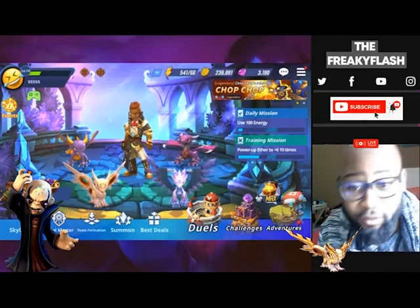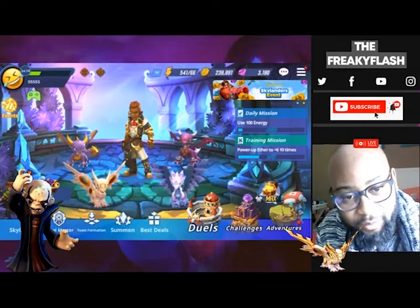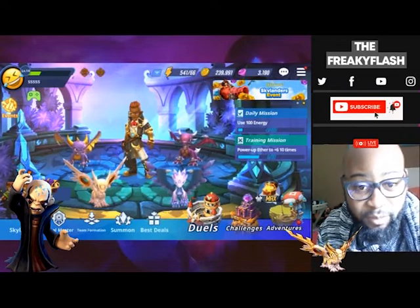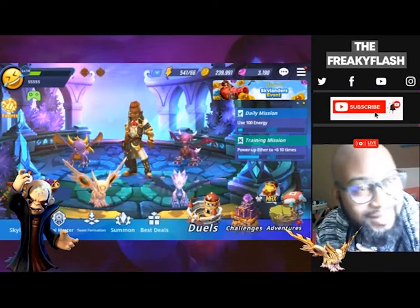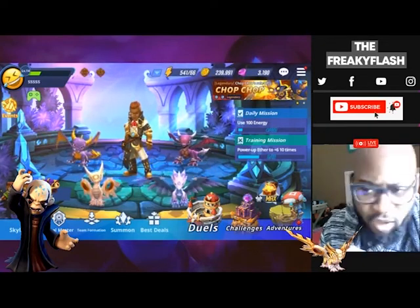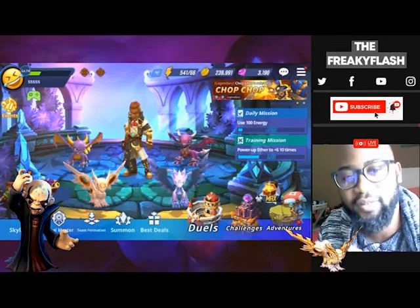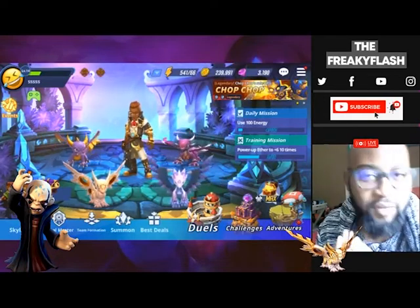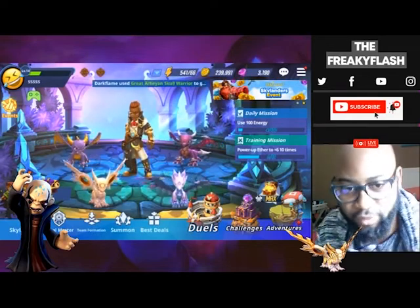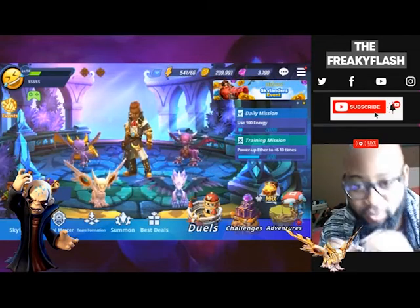Right off the bat, the two features that you're going to need to know about are combine and auto farm. Also on a side note, the auto battle speed times three is unlocked when you clear normal stage 2.6. Once you've cleared 2.6 in normal mode, you'll be able to use times three speed when you're grinding adventure.